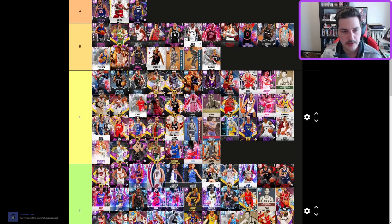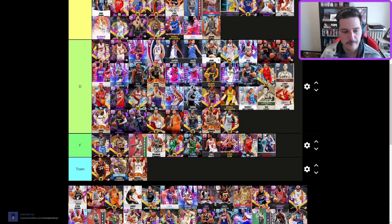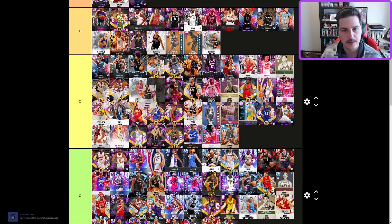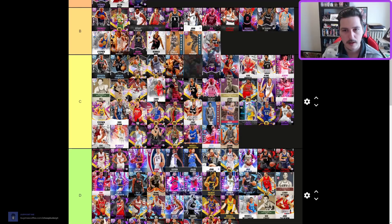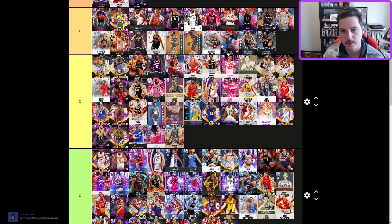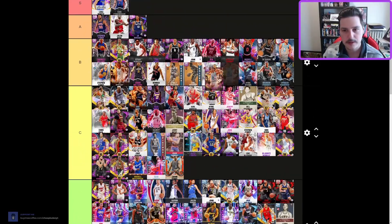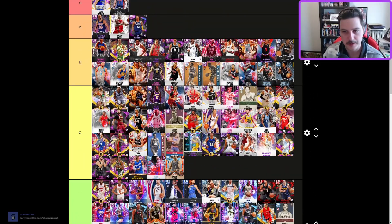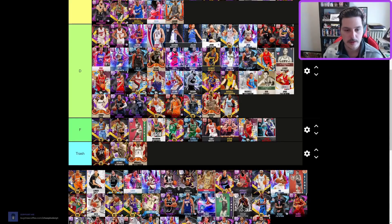This older Kyrie is outdated — D tier. The other Kyrie should be C tier. Moving Brandon Jennings, Kyrie, and Dinwiddie up to the lower echelon of B tier. LaMelo is still good, still deserving of B tier — people don't run him on current gen but they should. Barbosa is decent because he has Jump Shot 4 now — actually pretty good.